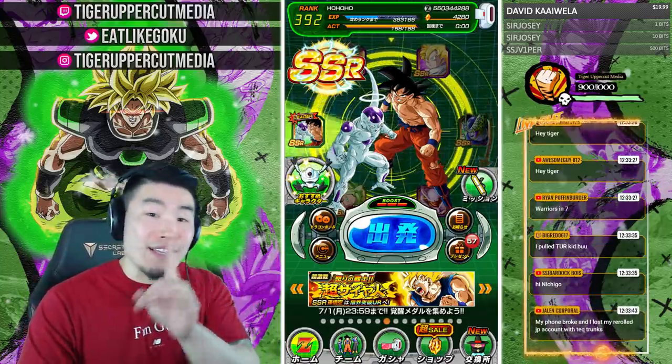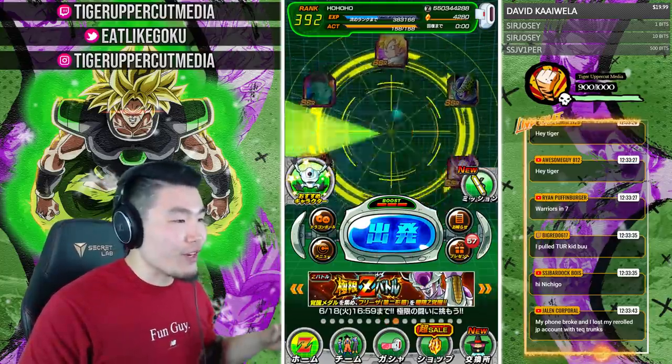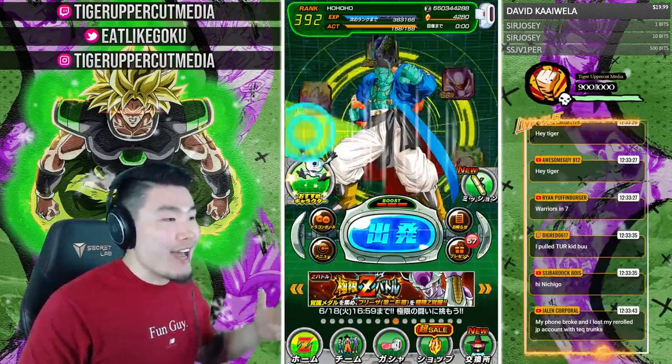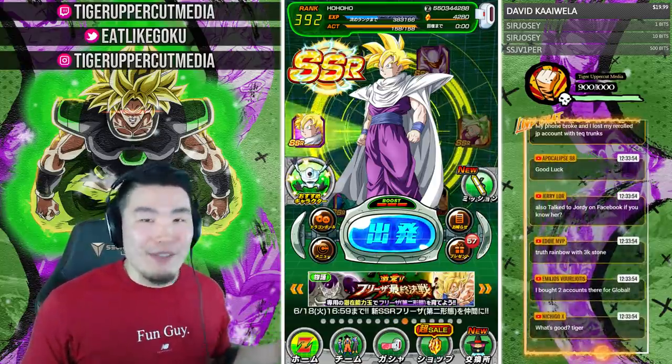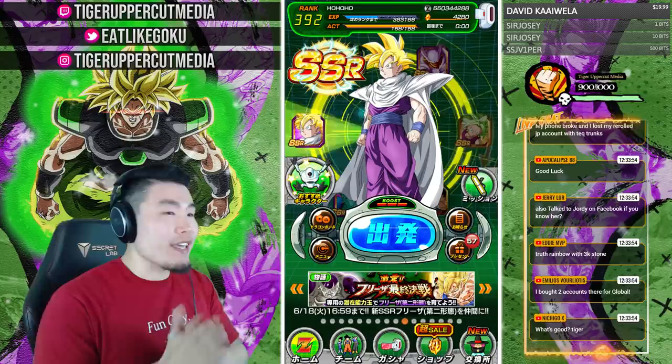By the way, this account is already stacked. As you guys can see, we already have the LR Goku and Frieza, LR Bojack, and LR Gohan to start. But we're about to spend over 4,000 stones, so it can only go up from here.